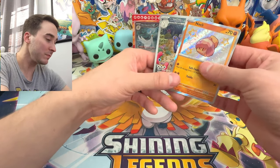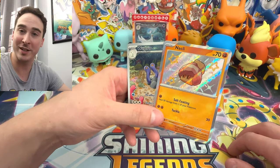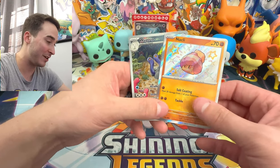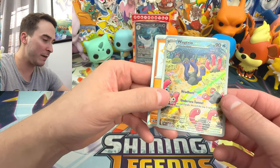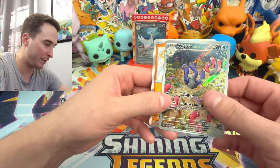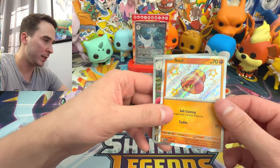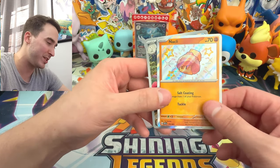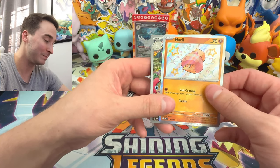I'm going to go ahead and just show you guys what we did pull, and then we'll jump right into the outro. So the first card we pulled was the Wugtrio - very nice artwork, with the shiny and the other one kind of in the background. Very nice. And then the other shiny we pulled was Garganacl's first stage - I can't quite pronounce it, but the first stage of Garganacl.